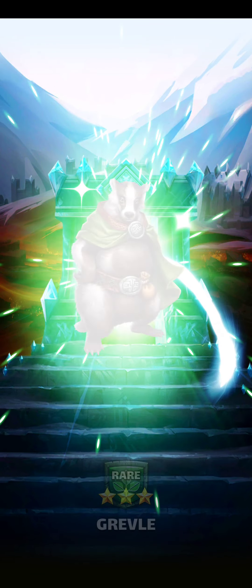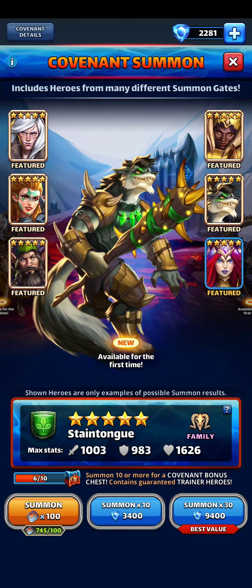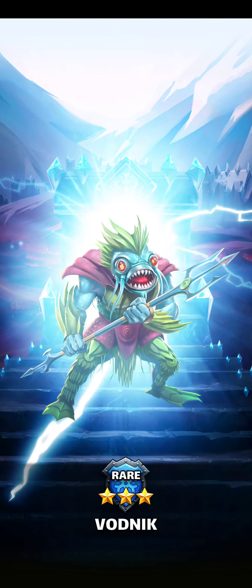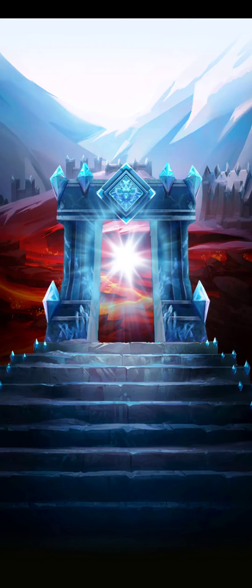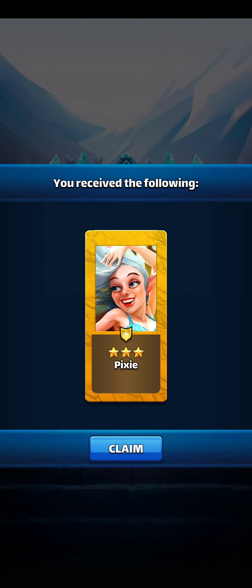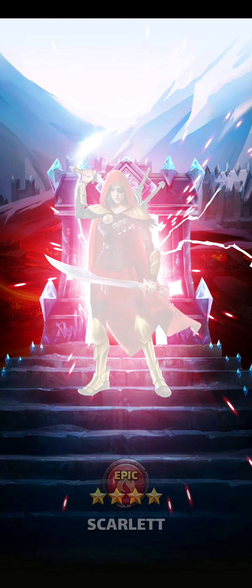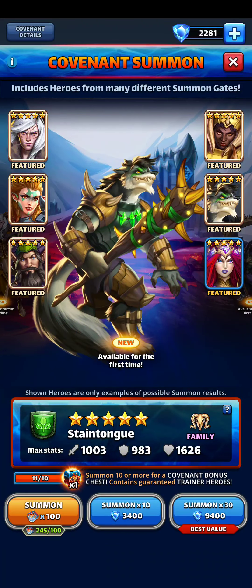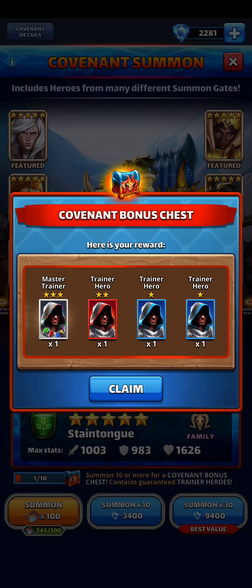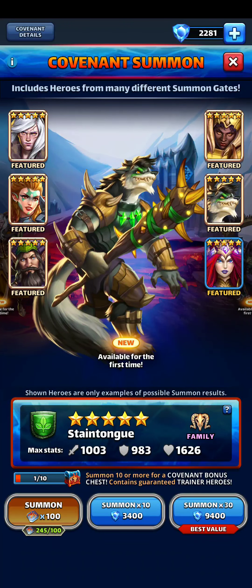Have all these. The other thing about doing these extra summons is that I can use these to feed Zhao Tu a lot more efficiently. I only got a couple trainers and master trainers. That's all really useful too.